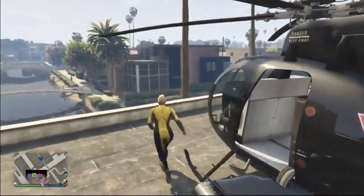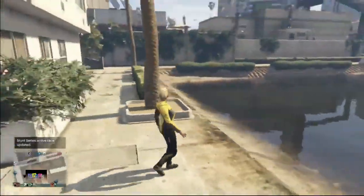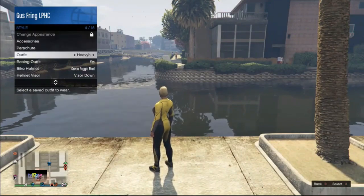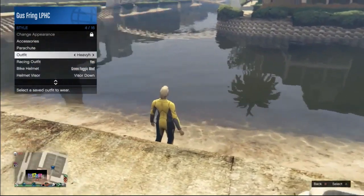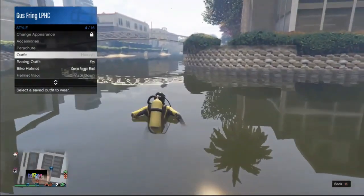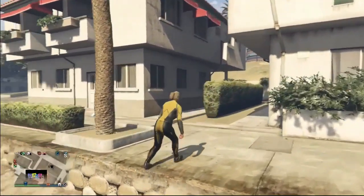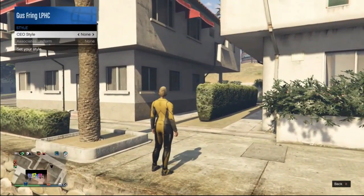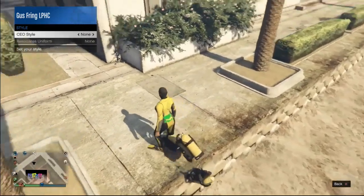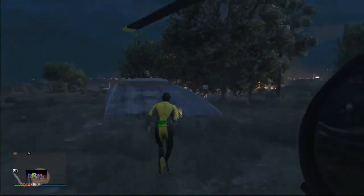It is very important to register as a CEO first. Then go to the beach or a nearby water area. Before you go in the water, open your interaction menu, scroll down to Style, and hover over any outfit you have. Walk into the water and press A as soon as your character puts on the scuba mask. If done correctly, you'll still have the scuba outfit on when you exit the water. Open your interaction menu, go to CEO, Management, Style, go once to the right and once to the left to duplicate your air tank.